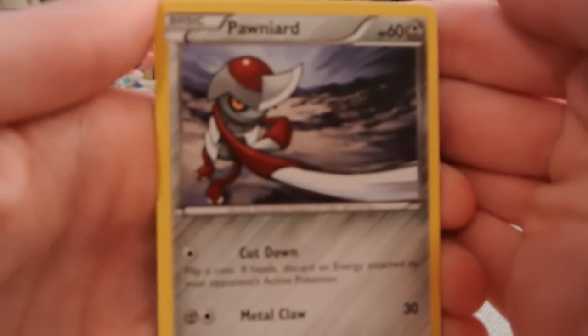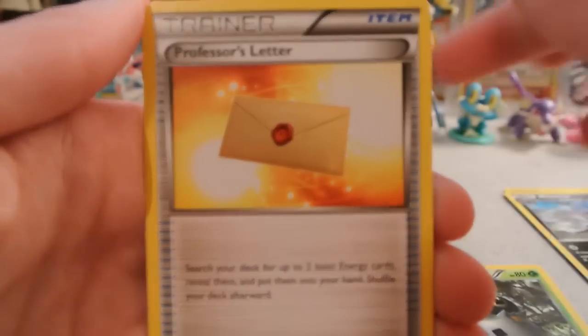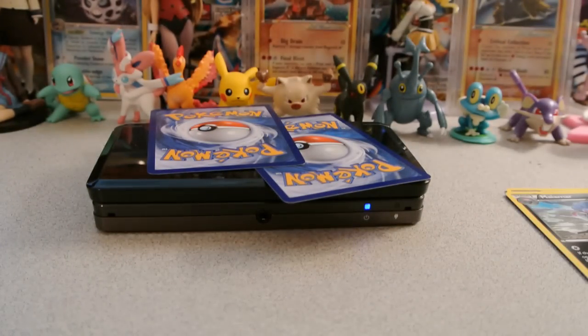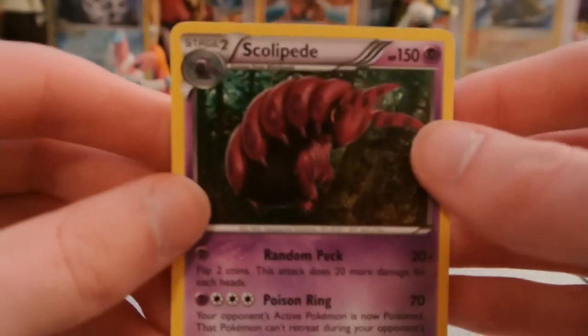So we have, to close this opening out, Pawniard, Jigglypuff, Fennekin, Rhyhorn, Panpour, Scatterbug, Professor's Letter, and Professor Sycamore — lots of good trainers. My reverse is a Super Potion, which I believe I have — that's an uncommon. And my last rare is a Scolipede.